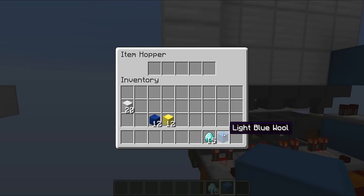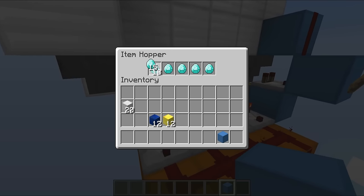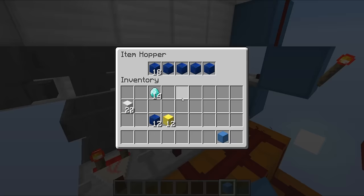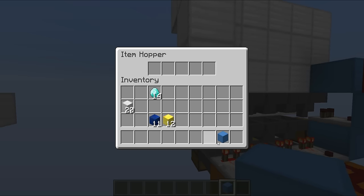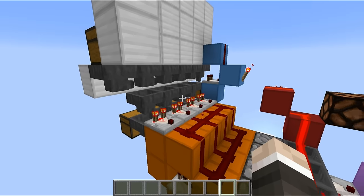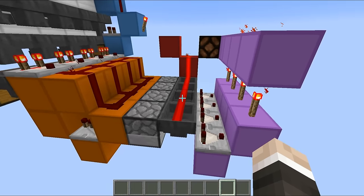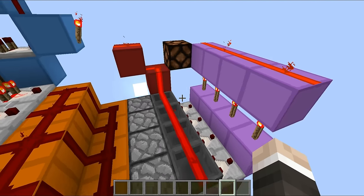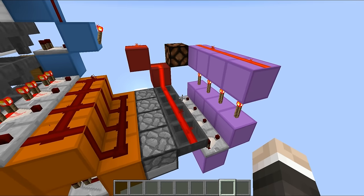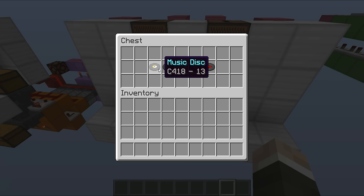The only slight issue is that if you place any wrong item inside the system - say you have three out of four correct, diamonds, lapis, and one more - then try light blue wool, it will trigger the comparator at the end which will reset all of the RS NOR latches, meaning you have to start from the beginning. That makes this thing incredibly difficult to crack.